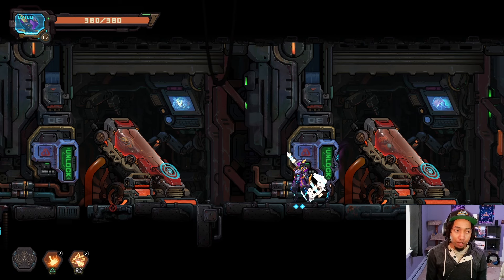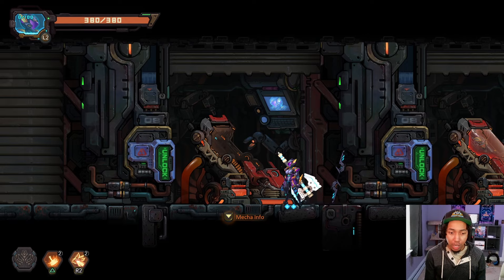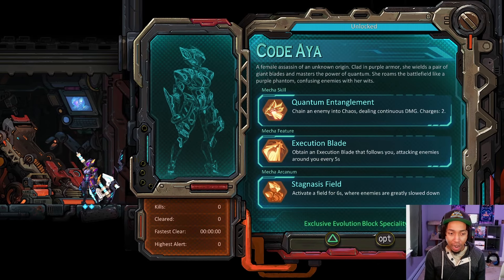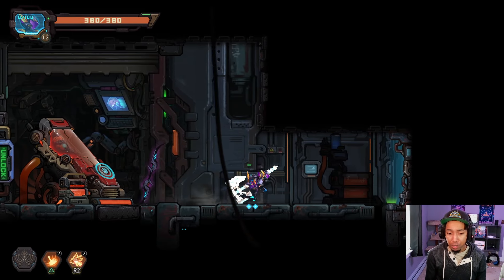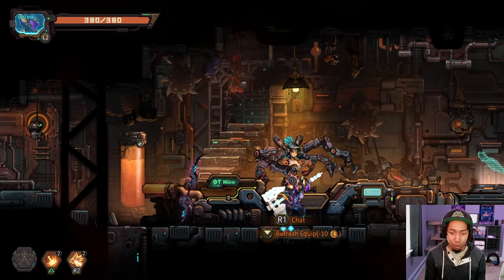If you have not seen Oblivion Override before, it's a post-apocalyptic future run by robots — I believe all the humans are gone at this point. There are multiple mechas to choose from. Today we're playing their newest mecha, codenamed Aya. I've actually never used this character before, so this is new for me, but I do have a lot of experience with this game — I've gotten victories on it already, even in 1.0.